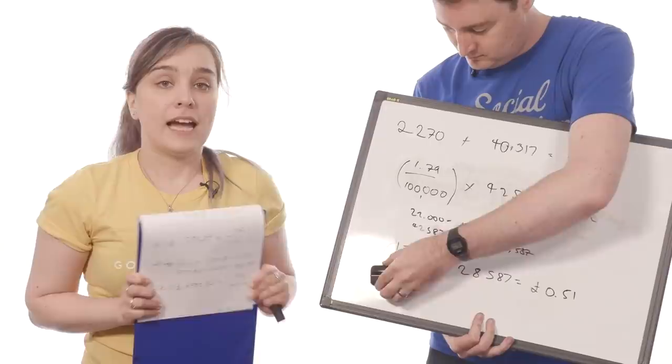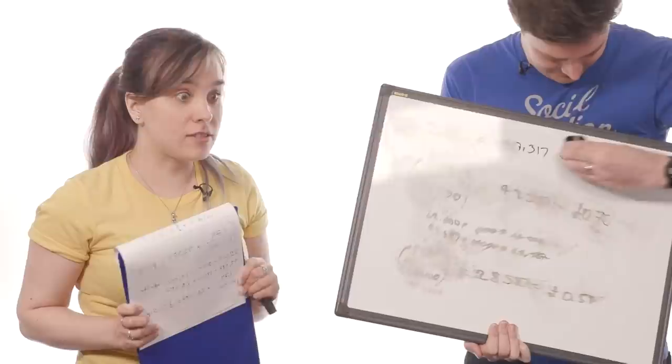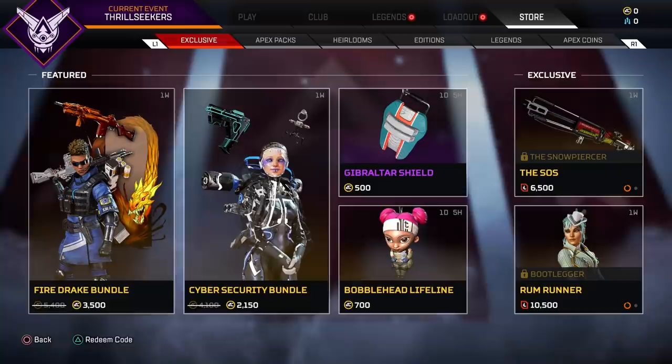Apex Legends is the first free-to-play game on our list. This team-based battle royale shooter has a roster of characters and a whole range of cosmetic extras that can be bought with Apex Coins.